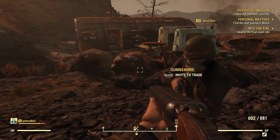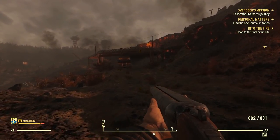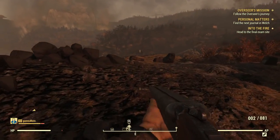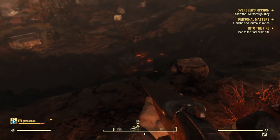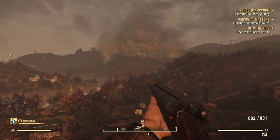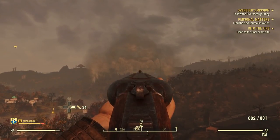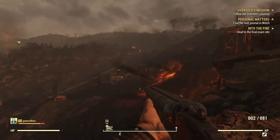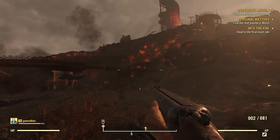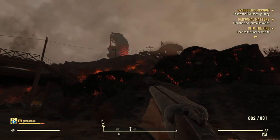Look at this double barrel — it almost looks like the Blunder Gat! It's a double barrel. We only have to go right down here for something. Oh my god — stop blowing up the planet! Why must they blow things up? Look at that — that place has been nuked.